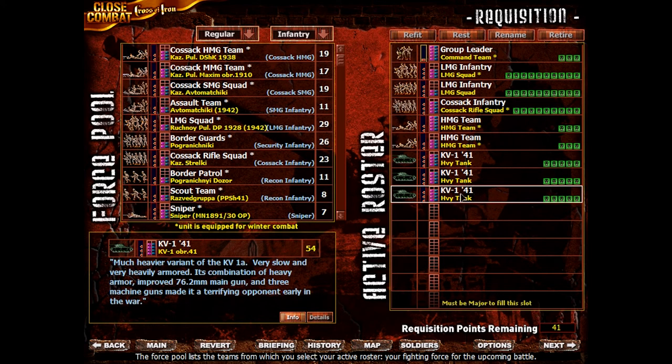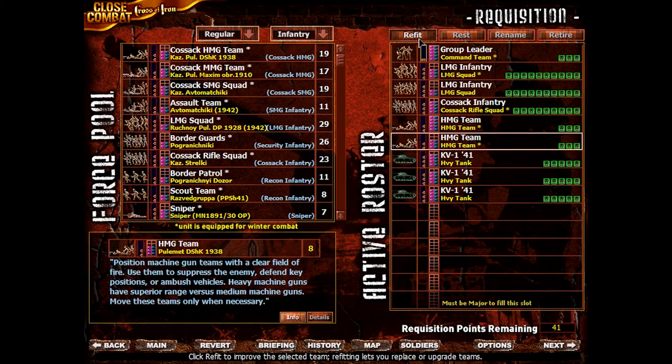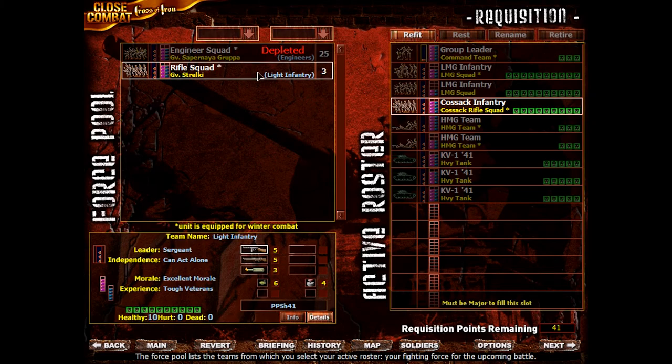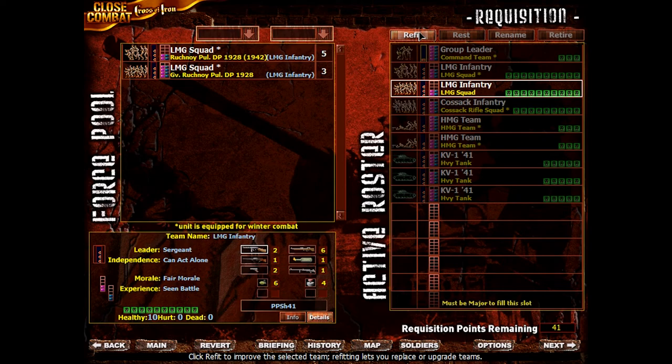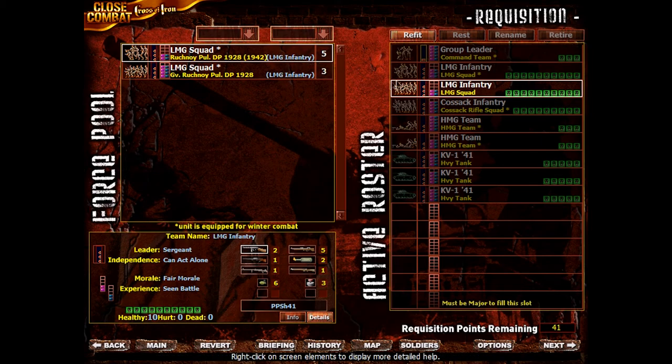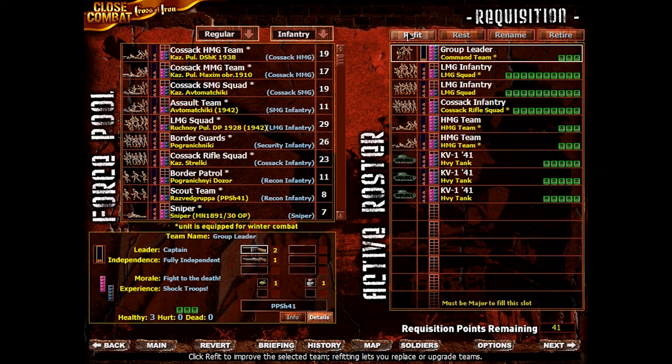We can get a KV-1 version out of R-39, so let's do that. Heavy machine gun teams are as good as they get at the moment. We could upgrade the Cossack infantry to a rifle squad, but we're not going to do that because it means more submachine guns, which means less range capability. We could upgrade this squad to an LMG squad, but they have less smoke grenades and one of the Mosins is turned into an older version Mosin. I just don't see how that's an upgrade, so we're not going to do that.